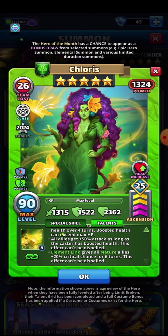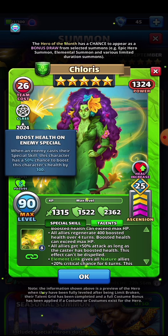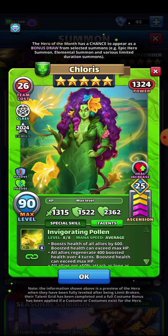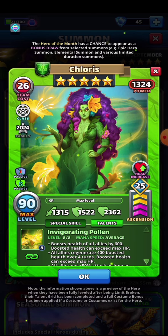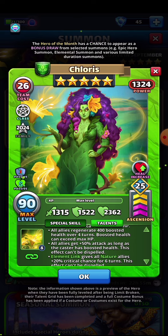The element link gives all nature allies 20% critical chance for six turns — again, really good against titans, and the effect can't be dispelled. She gives 50% attack to the entire team as long as she's got boosted health. She boosts her health by 600 upfront, plus 400 regenerated over time, plus that passive that boosts her health by 100 whenever an enemy casts their special. So most of the time this hero is going to have boosted health, meaning all allies get that 50% increased attack. That is really cool.